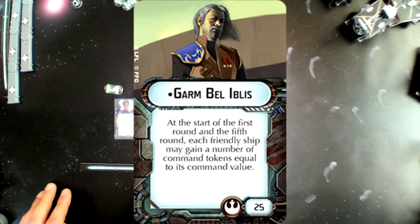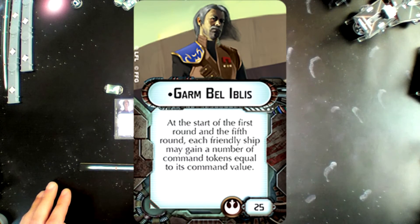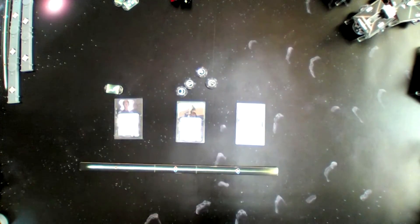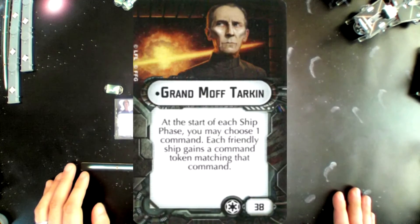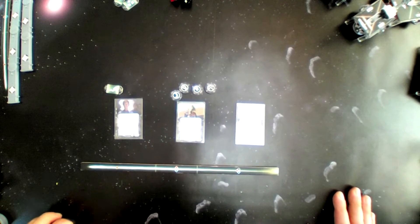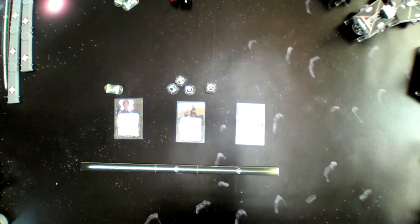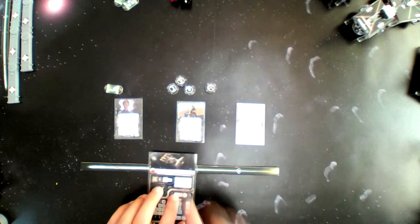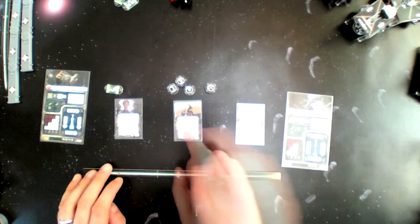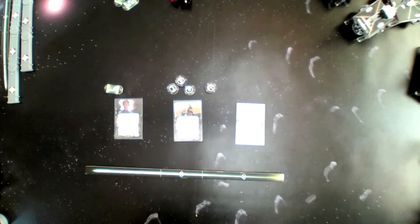Garmbel Ibis: at the start of the first and fifth round, each friendly ship may gain a number of command tokens equal to its command value. It's essentially a cheaper version of the Empire's Tarkin, who gives tokens every round. With Ibis you want to focus on ships with high command values — Nebulon-Bs and Assault Frigates — rather than ships with only one command value like the Corvette.